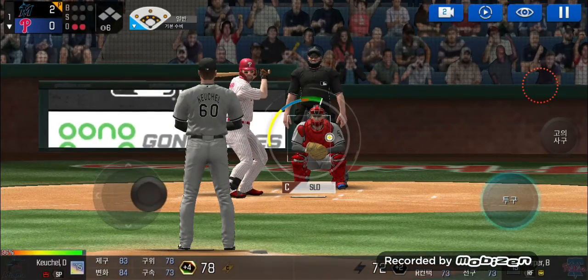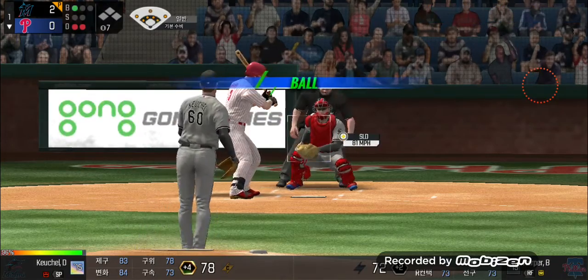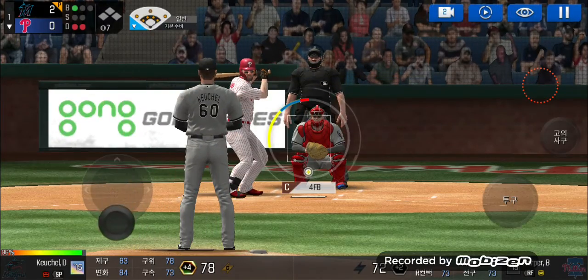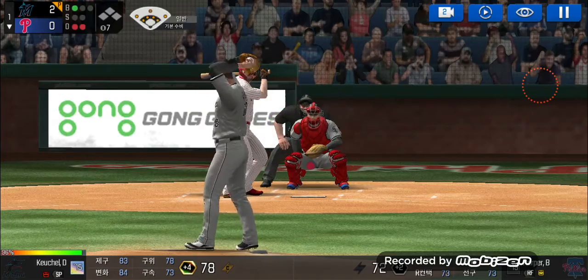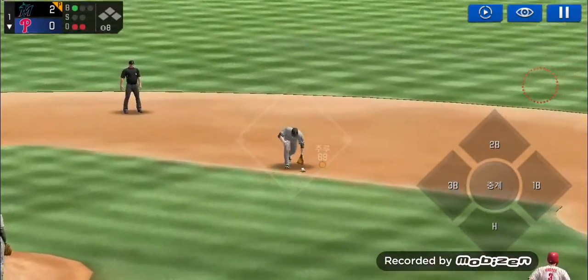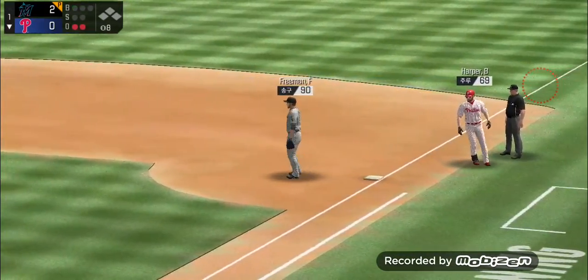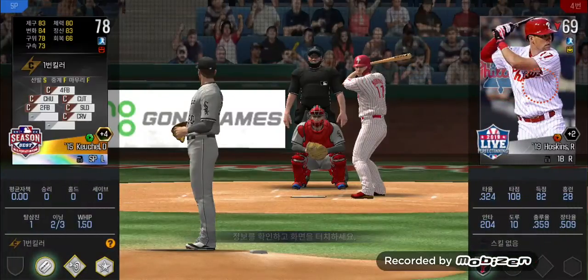The batter's stepping up to the plate. Here's the windup and the pitch — takes the pitch for a ball outside. Ball one. Here's the windup and the pitch. Throw down to second, throw to first. Two outs, runner on first.